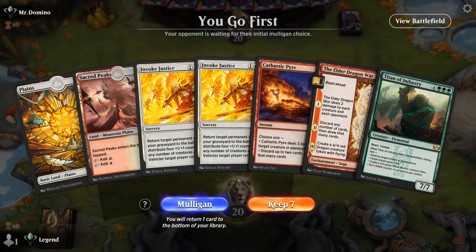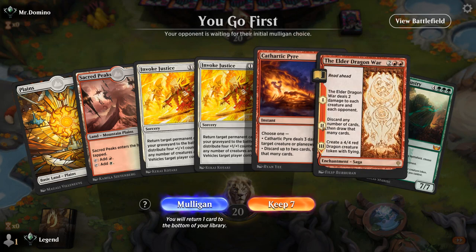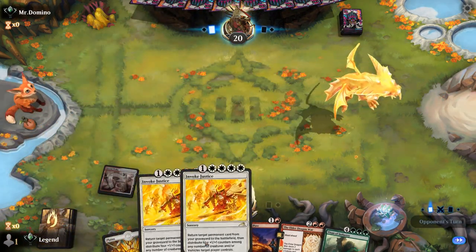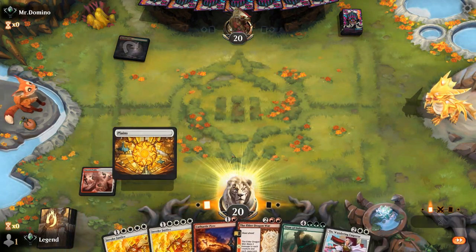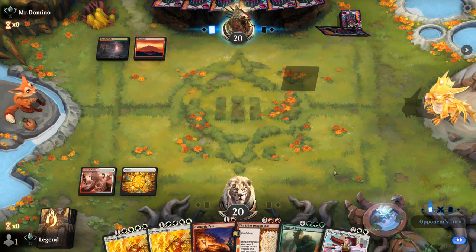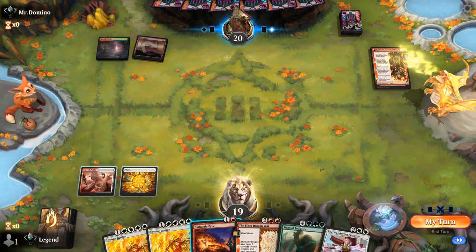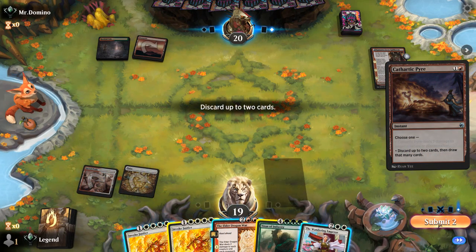We're on the play and our hand is quite strong if we can hit our land drops, which is easier said than done. We have Pyre plus maybe Elder Dragon War to help with that. Opponent is on a red-green aggro deck, so at least we know what they're up to. Elder Dragon War could be an effective sweeper and Emperor is useful interaction. I'll discard Invoke and Titan — a single Invoke should be enough.